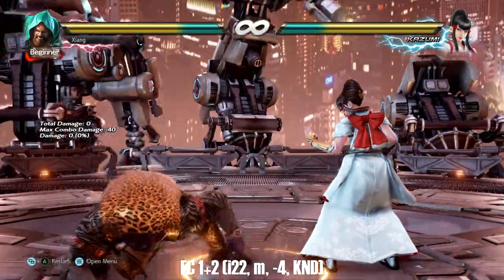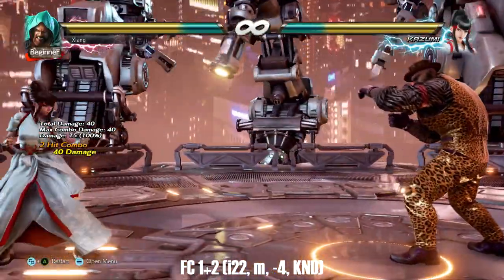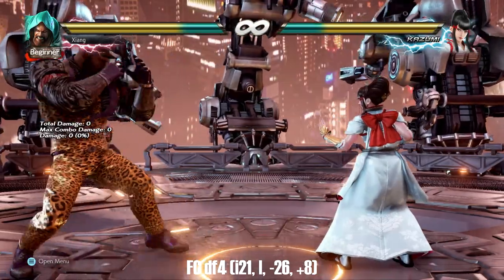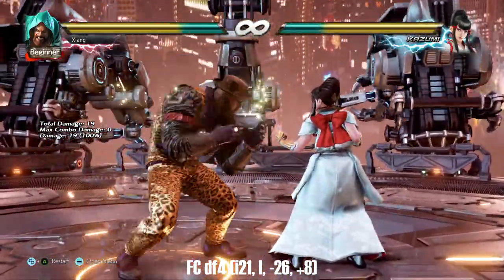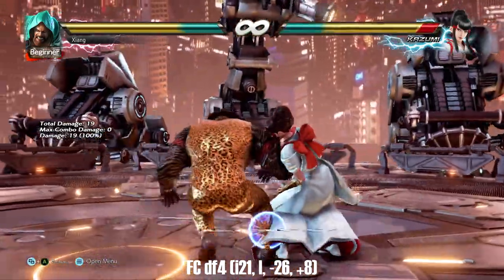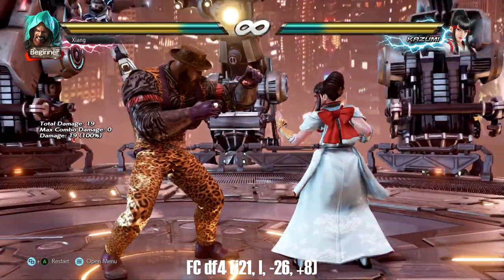Full crouch 1+2 is a safe mid that goes into a hit throw when it connects clean for really good damage. Full crouch down forward 4 is a bit slow and stupidly unsafe but very long range — plus 8 on hit and knockdown on counter hit for a free follow-up. Not necessarily the best for mix-ups but really good to mix in when the pace of the match is going quick.